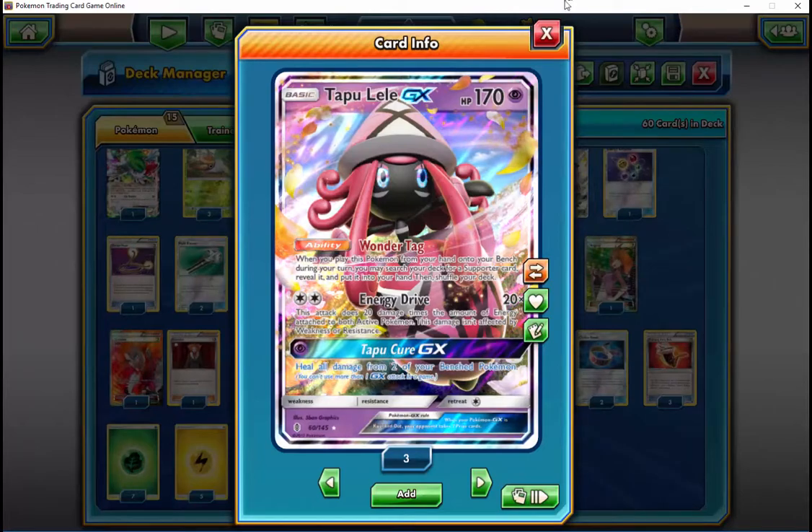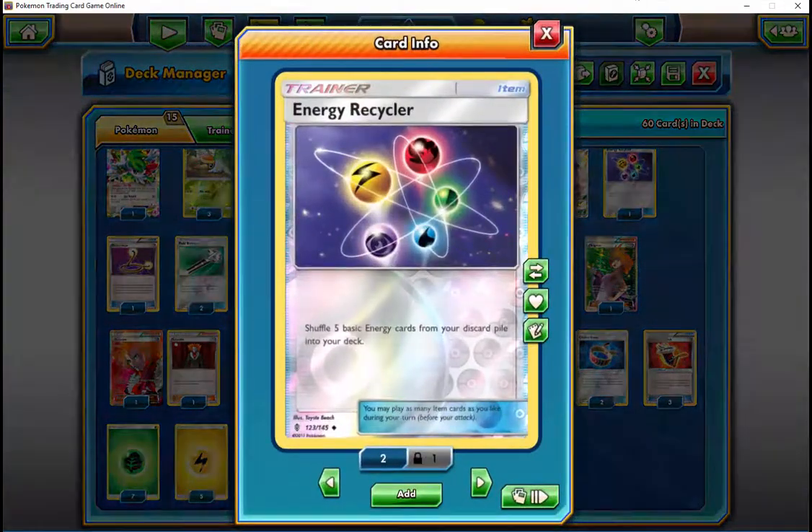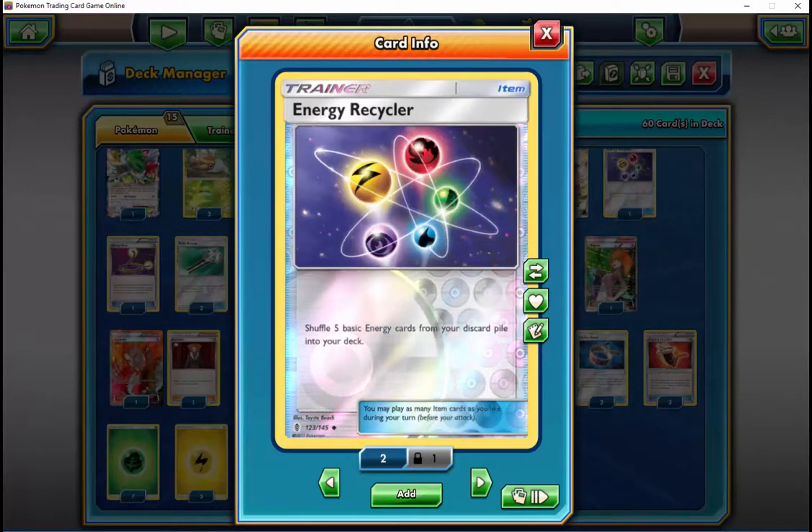That's different than how I've played it. I think I mentioned before I'm underutilizing Coco, so that'll be a change I play around with for sure. Yeah, Coco is probably the all-star of the deck, honestly.